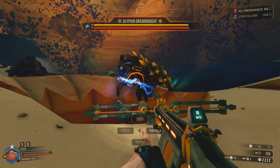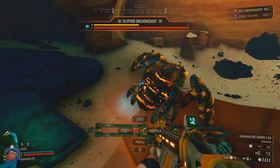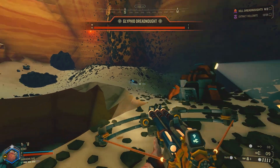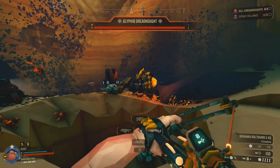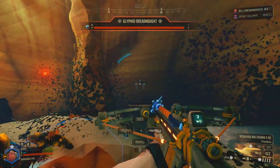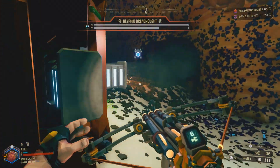As a bonus tip: yes, you can actually use magnetic shafts against Dreadnoughts. Normally Dreadnoughts are hard to electrocute if you don't have boss code. But if you're doing it solo, you can use the electric bolts of the crossbow to directly electrocute it and then switch to your normal bolts. And there you have it — easy Dreadnought kill.